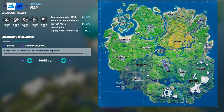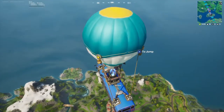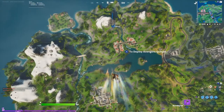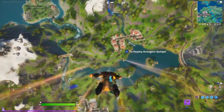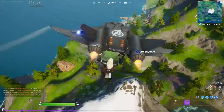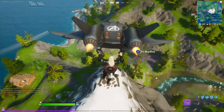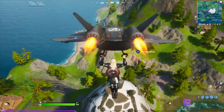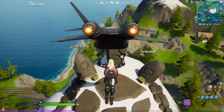We need to go to Misty Metals, guys. We got an emote at the top of the mountain ruins. As you can see here, we are going to go to the top of that mountain. You see the ruins right there, guys — you just got to be right in the middle.